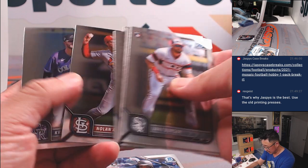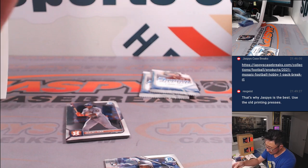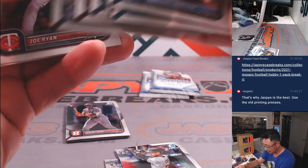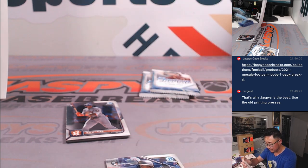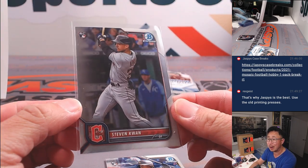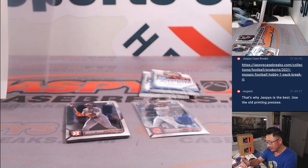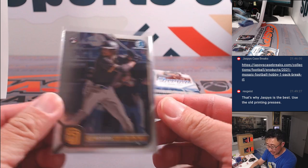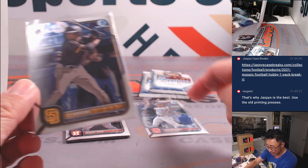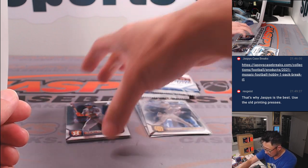Got a CJ Abrams rookie card. Here's a Stephen Kwan rookie card, who is hitting like 400 — close to 400, but he's not qualified though. Not yet anyway. CJ Abrams, that's Padres — that's Tristan and the Padres. The Stephen Kwan will go to Brian and the Guardians.